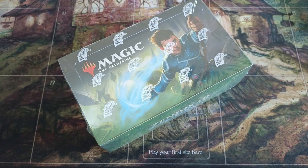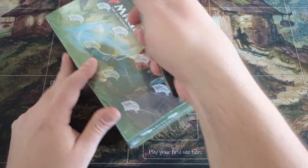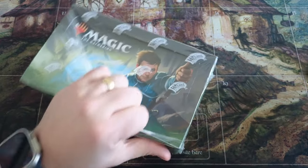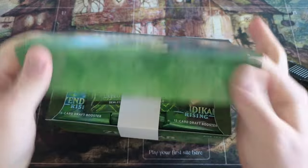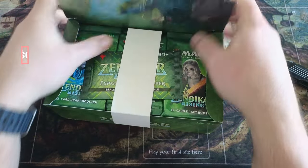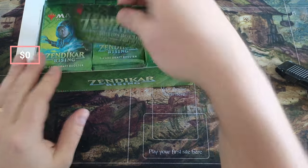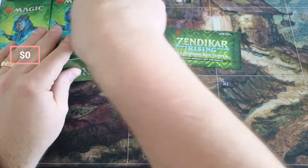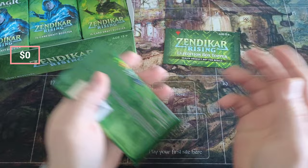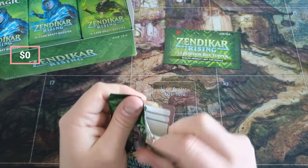What's going on everyone — we're going to do another Zendikar opening. We just had such good success with the last opening that we're going on the hunt for more expedition lands of real good value, some fancy lands. And if you hit Ancient Tomb, the box is already positive. So let's go ahead and start cracking.